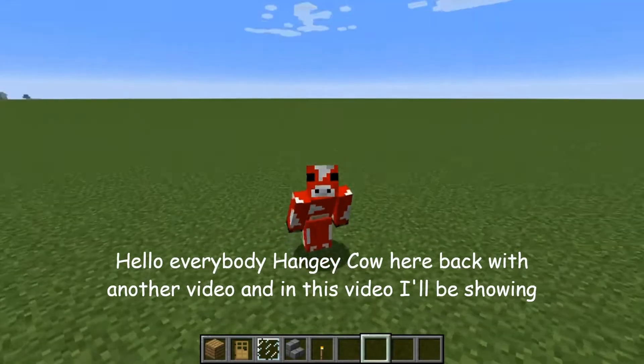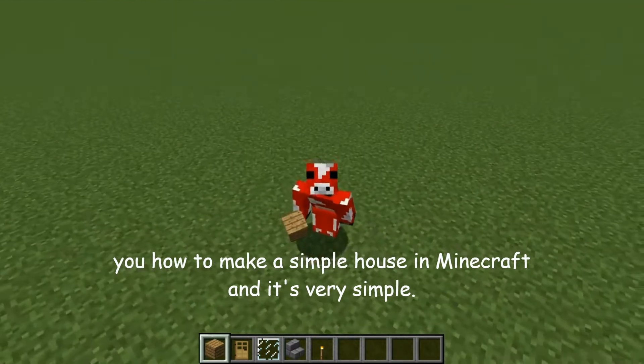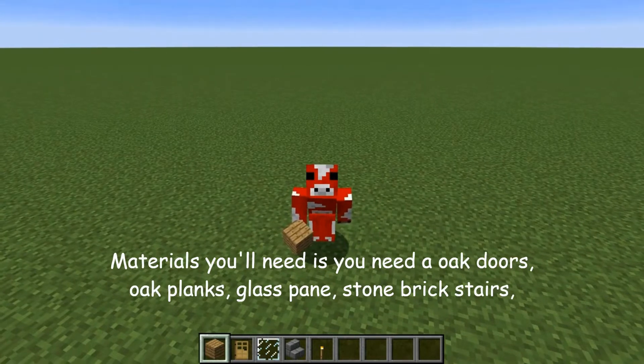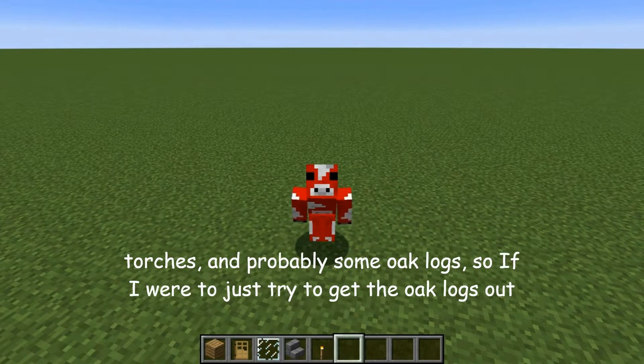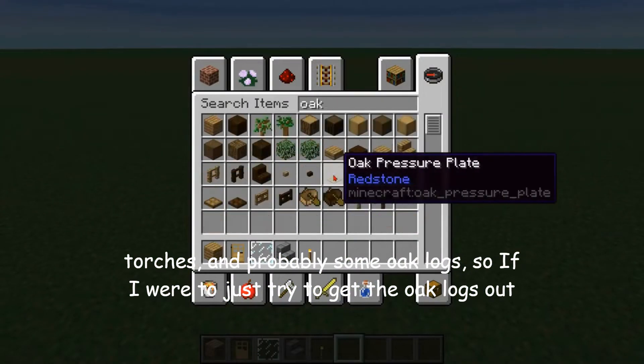Hello everybody, HangyCow here back with another video. In this video I'll be showing you how to make a simple house in Minecraft, and this is very simple. Materials you'll need are: oak doors, oak planks, glass pane, stone brick stairs, torches, and probably some oak logs. Just start to get the oak logs out.